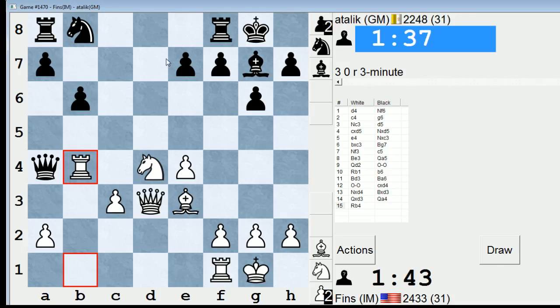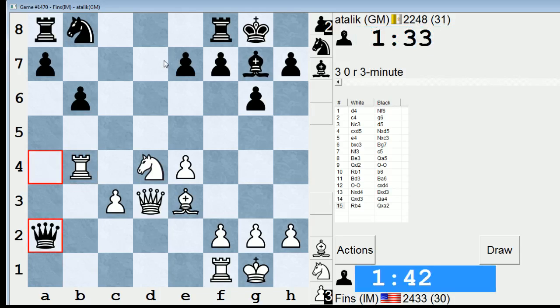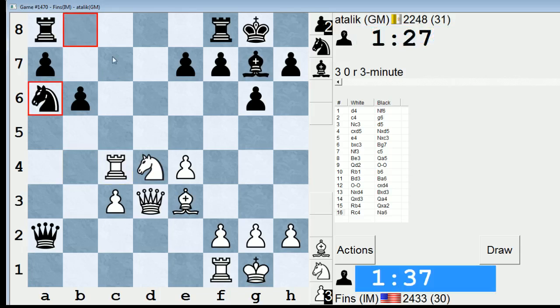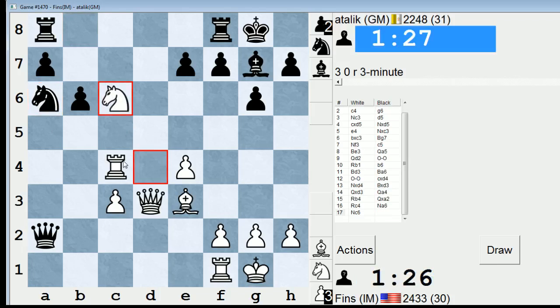He can play Queen d7 now, though. Takes the pawn instead. Okay. Eh, that might not have been such a good move — I'm trying to get my Rook to c7. I don't know about that move I just played. Now he's threatening Knight c5. Okay, let's go here, try to threaten to take on e7.